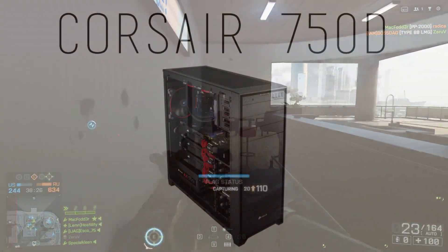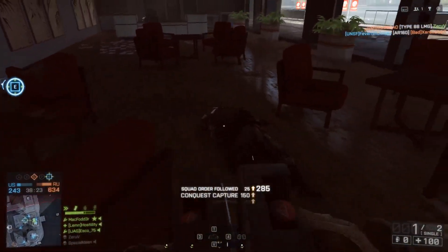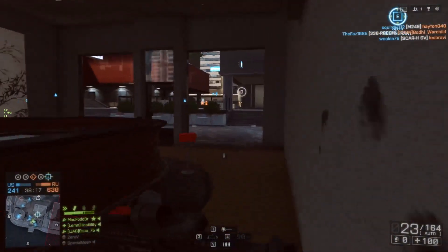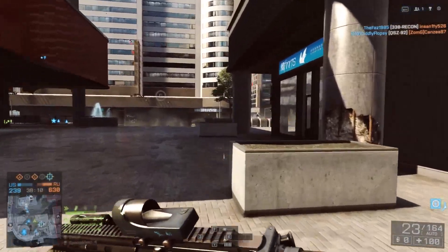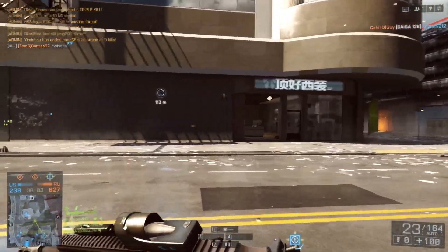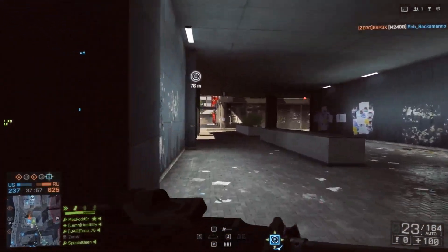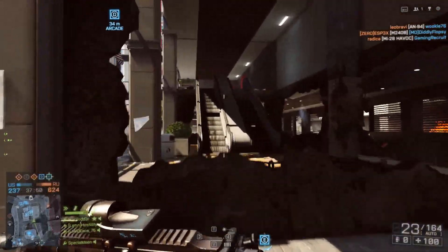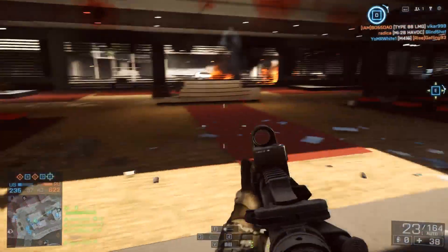Going on to the case, we are going with the Corsair 750D full-tower. I have a 450D and it looks absolutely sexy. These are my favorite cases. The 750D is a bit bigger than the 450D since it's a full tower, so you'll have more room for extra hard drives and even a custom water-cooling loop with room for radiators. This case looks really good with a lot of functionality — very sophisticated and modern, fitting the theme well. Cases are mostly about looks, so choose what you want if you're planning to build this PC.